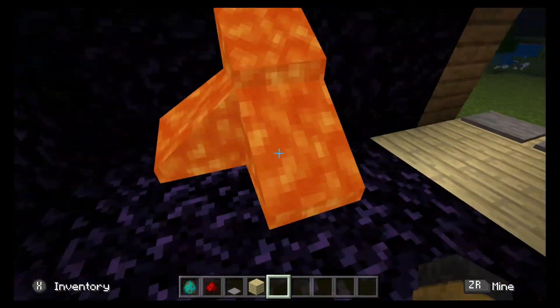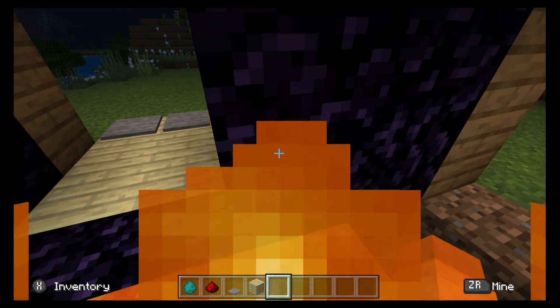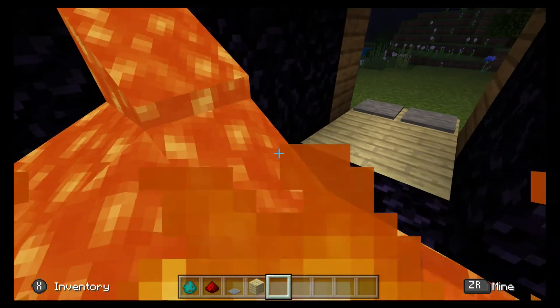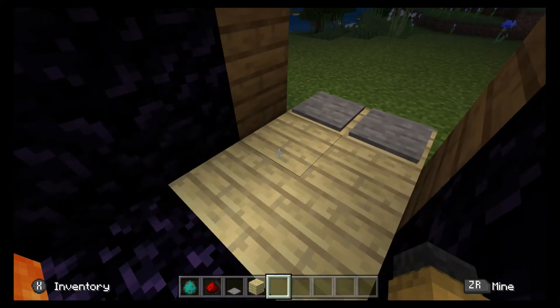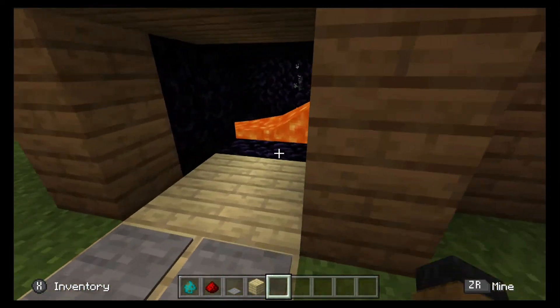Once they get in here, the iron doors will close and they'll be trapped because of the obsidian, so they can't really break out. They'll either have to stay in this corner or try to get through it. But then once they get here, they'll realize, oh crap, the iron doors are here. They would need pressure plates or something to open it up, so they would not be able to get back in.